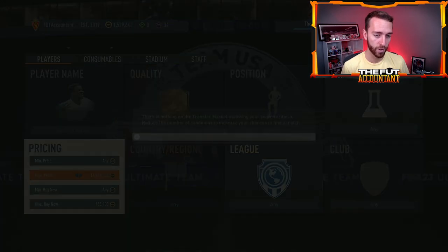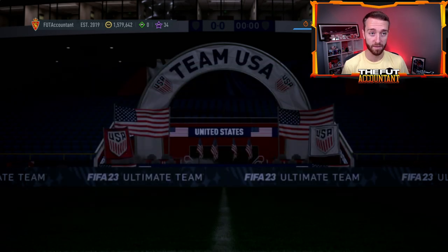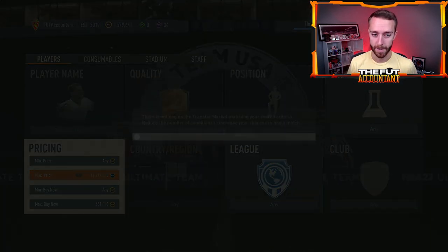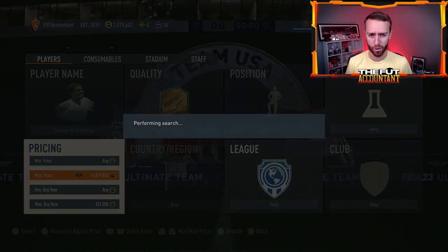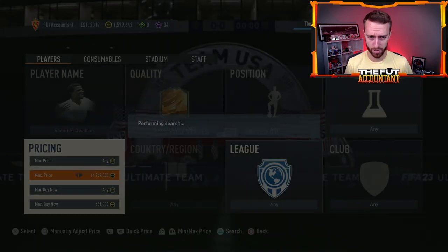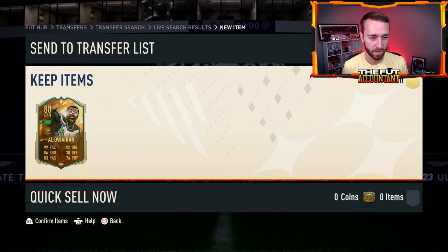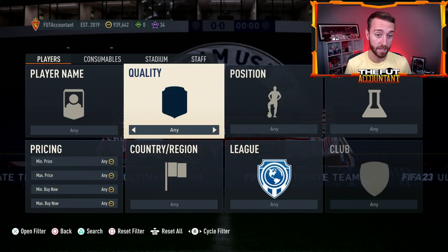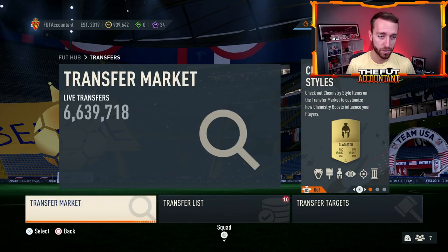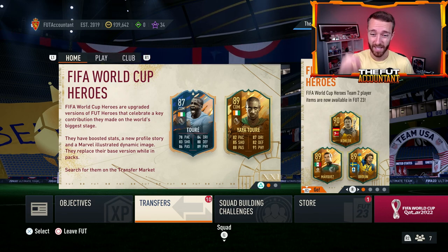Alawarian was just at 640K and looks like he's bouncing back up — panic selling is ending. This would be a great time to sit here and try to snipe this card. If you're watching a card that is down a lot and you know it's rare — either out of packs or just very rare in general — try to spot the bottom. I just got involved in Alawarian at 640K. I think he can go back up to the high 600s when we don't get a hero pack today. Watch for those types of fluctuations and be quick to buy and sell — take the money when it's there.